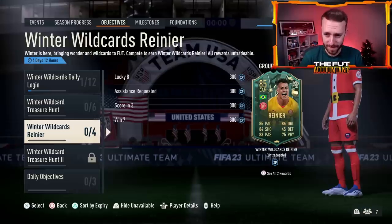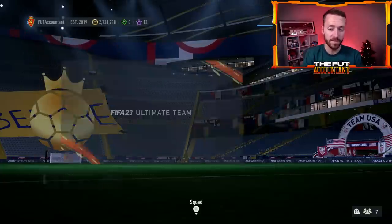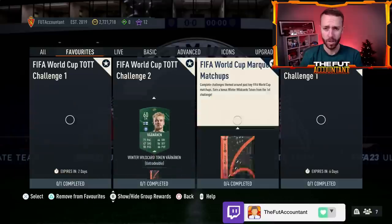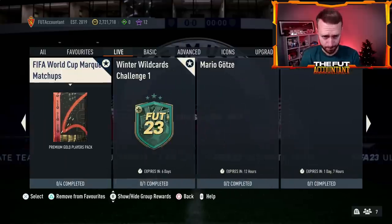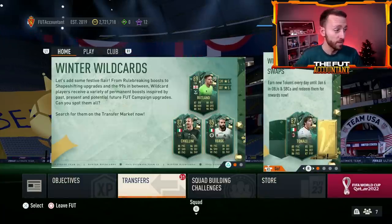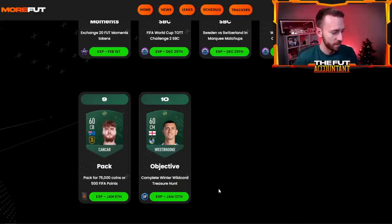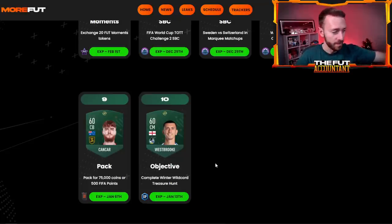We had the Renier objective as well yesterday — La Liga, not a terrible card, but nothing super insane. For the swaps tokens, we had 1 via objectives, 1 via the 75k pack in the store, and then a separate SBC — the Winter Wild Cards Challenge 1, available for 6 more days, had another token. We are now up to 10 tokens, so you can actually open the 83x25 singular pack. That is nice to have available now.